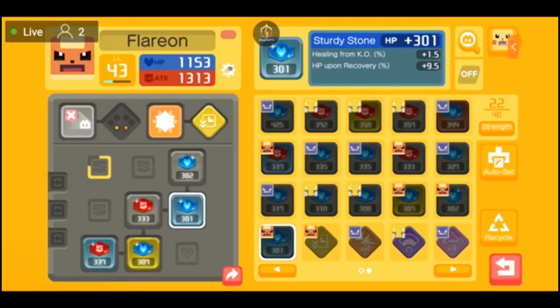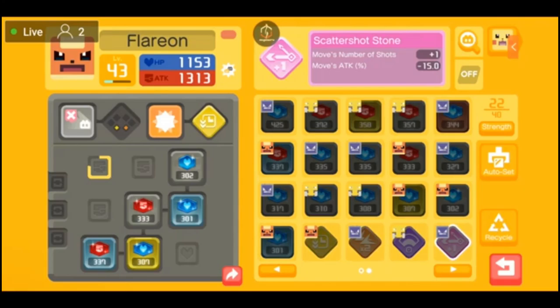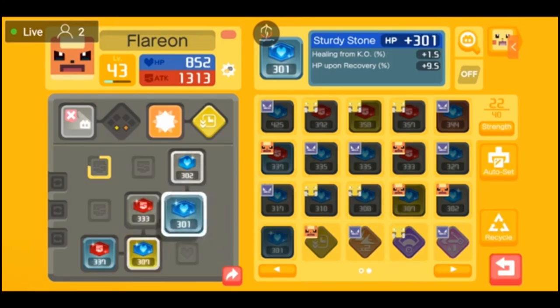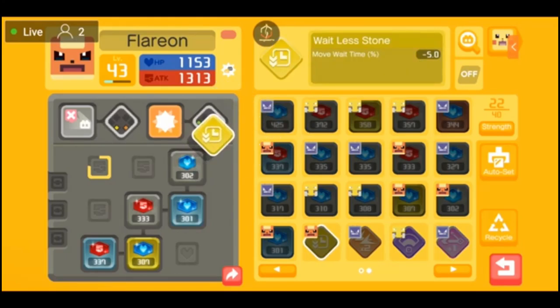I currently have a ton of stones already being used — 22 out of 40 slots, and I did purchase extra spacing for these stones. You can use Auto Set which will auto-assign specific stones to specific Pokemon. You can drag a stone to the box to remove it, or drag it back onto a Pokemon. There are also stones used for moves such as Wait Loss Stone, Whack-Whack Stone, Broad Burst Stone, Scatter Shot Stone, and so forth — you put these in the actual move slots to modify specific moves.